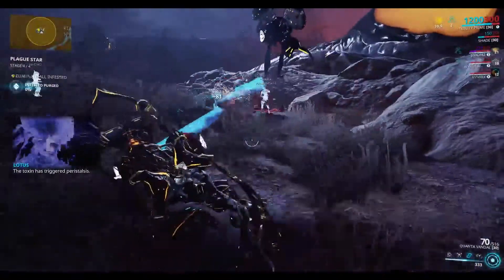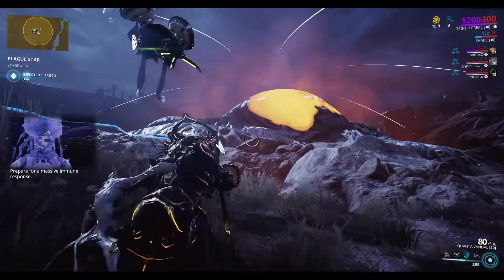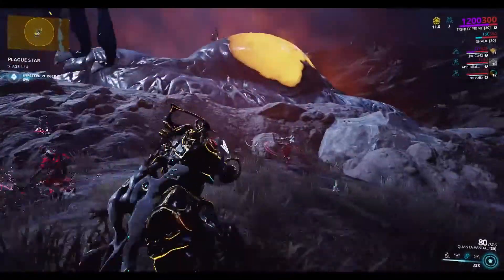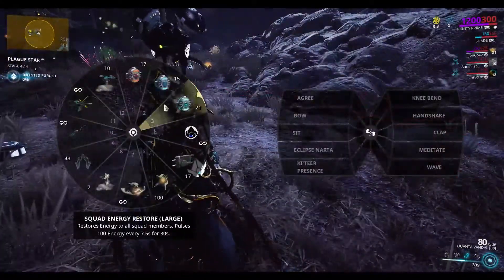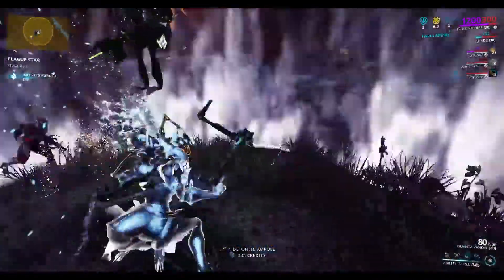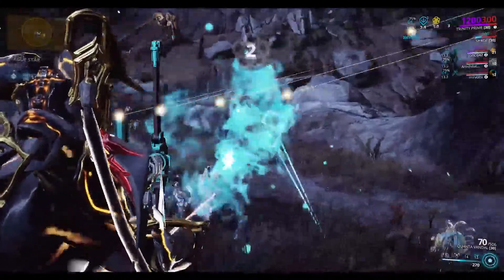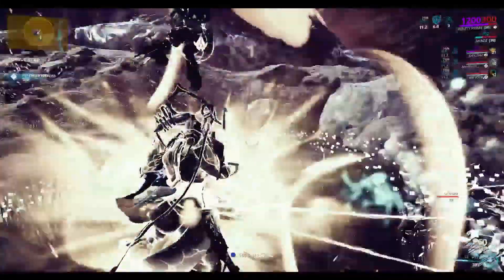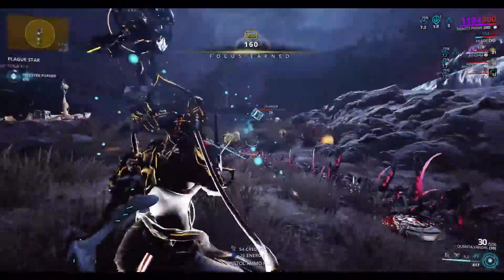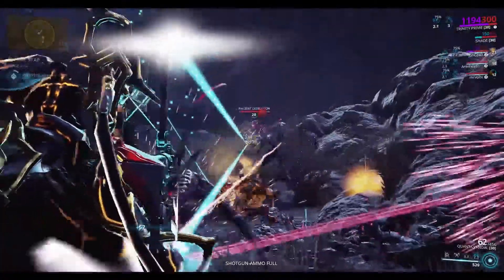Once that's done, you're instantly notified to go to the next area, which is Stage 2. At this point you're going to find an enemy vehicle, which is also a convoy. You open it and in there you'll have the defense pad. You click whatever you have to interact with the defense pad — X if you're on PC, or whatever button it is on consoles. You start your defense, it lasts a little bit, and it's just a standard defense mission. Once you succeed, you finish Stage 2.